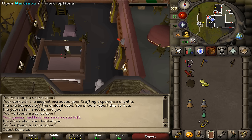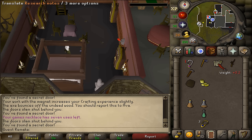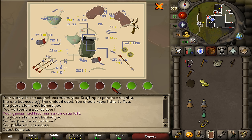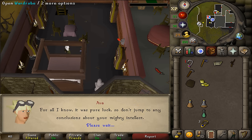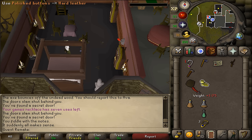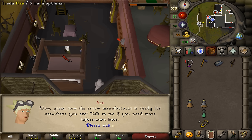Talk to Ava again to receive the research notes, then click on them to translate. You'll see a page with some buttons - click on button number 1, 3, 4, 6, 7, 8. Then close it and give this back to Ava. Finally, use the polished buttons with the hard leather in your inventory on the pattern, and give this container back to Ava to complete the quest.